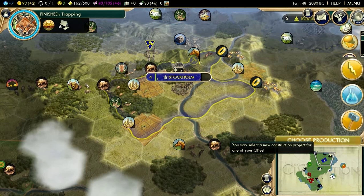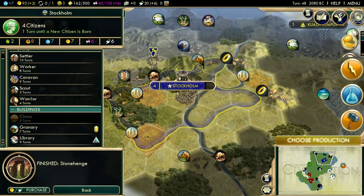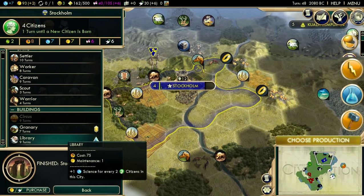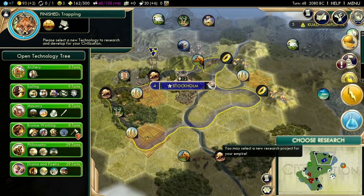She doesn't denounce you — that's not her style. She just likes to tell you that she doesn't like you. But yeah, Stockholm: after letting it grow to pop 5, I am going to be building my first settler and starting work on a library.